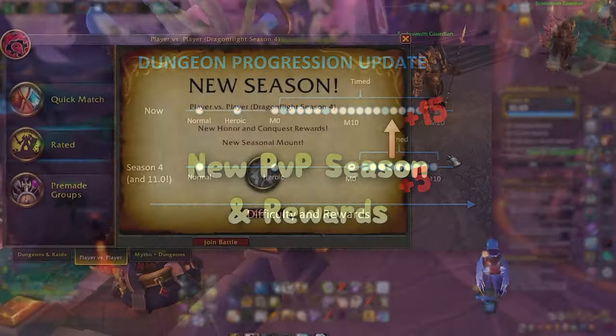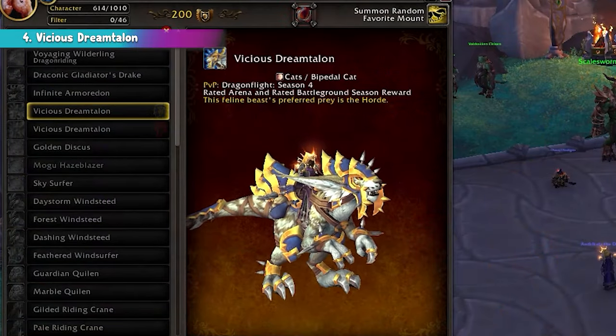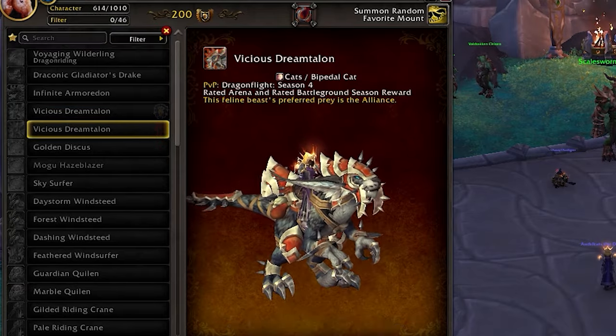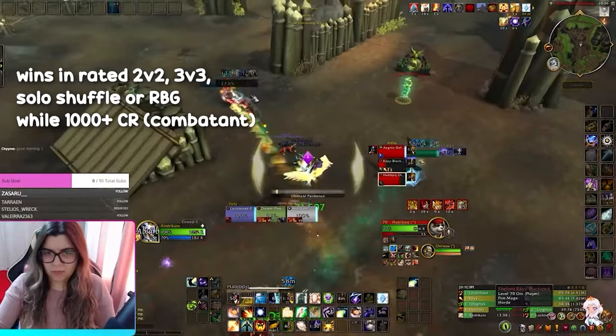Moving on, let's see what Season 4 has in store for PvP players. First of all, we get a new Vicious mount called Dream Talon — we get it in two variations depending on whether you are Horde or Alliance. To earn this cool mount, you'll need to fill up your PvP bar by winning rated matches while holding the Combatant Rank, which requires having 1000 rating or higher.